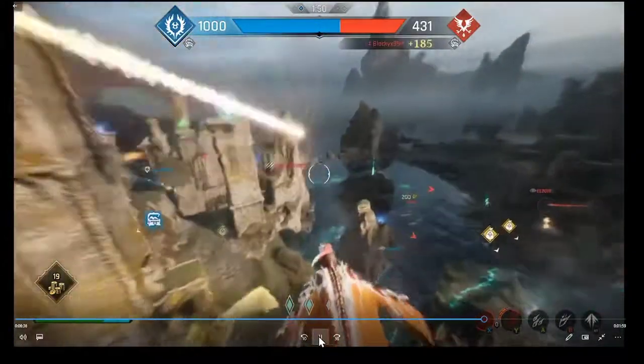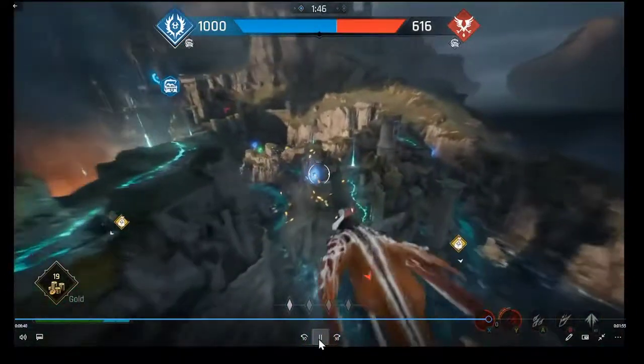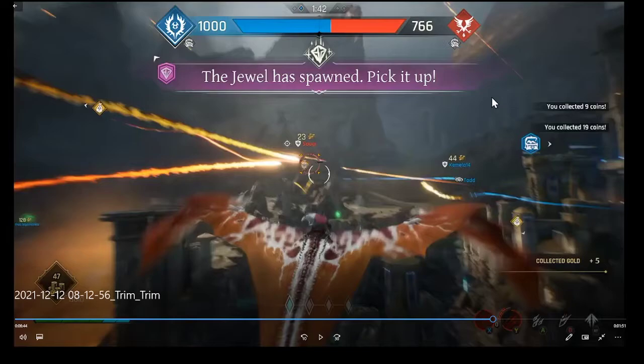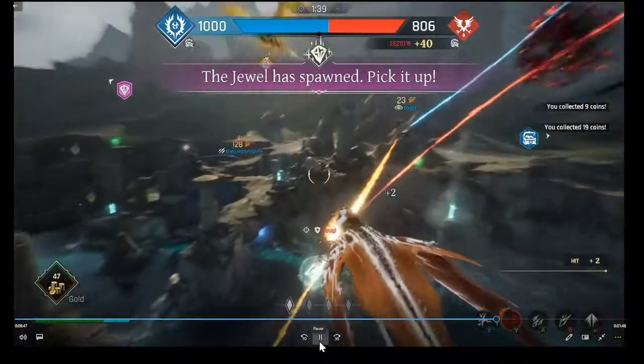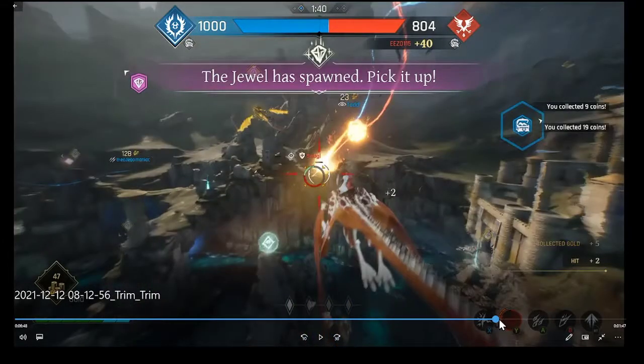Missed a wind blessing, picked up some coins. The Jewel has spawned - it's purple. The purpose of the Jewel is that while your team holds it, you passively get gold coins deposited into your coffers.